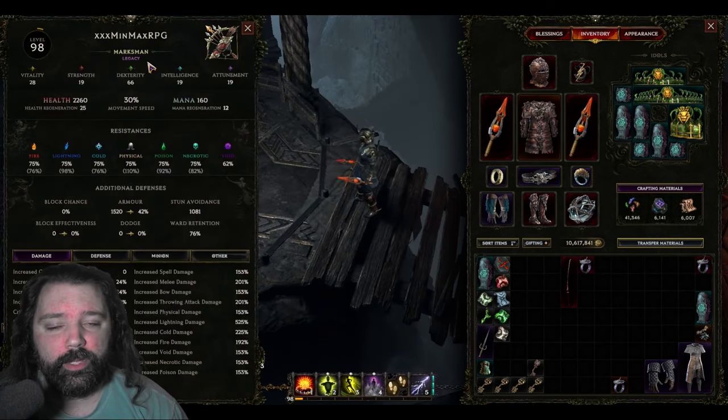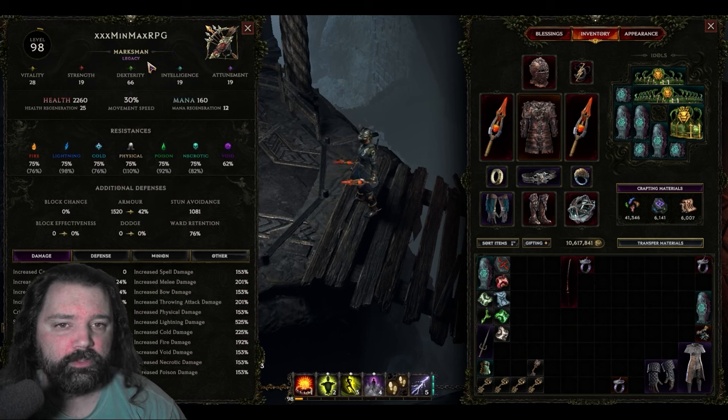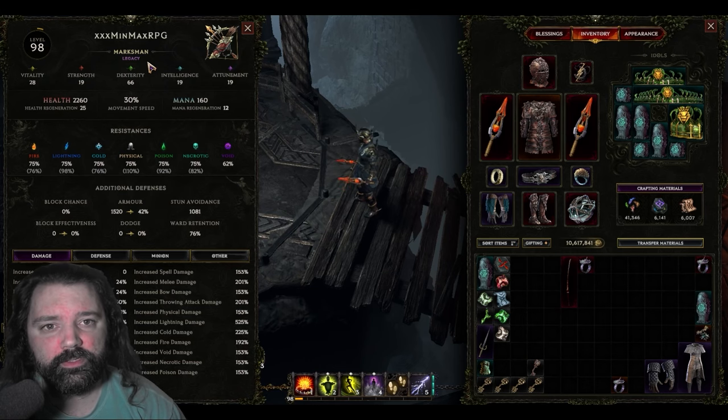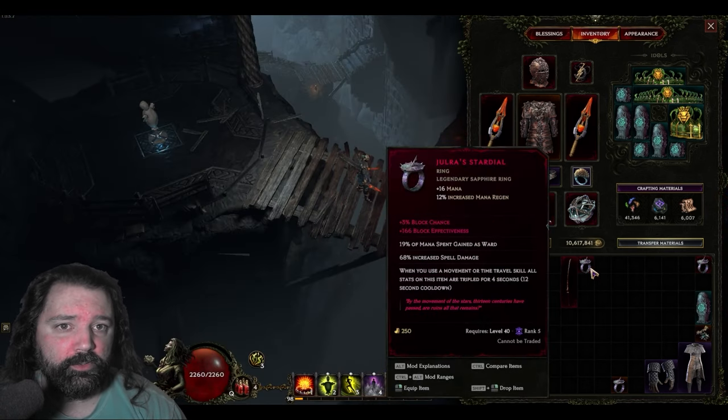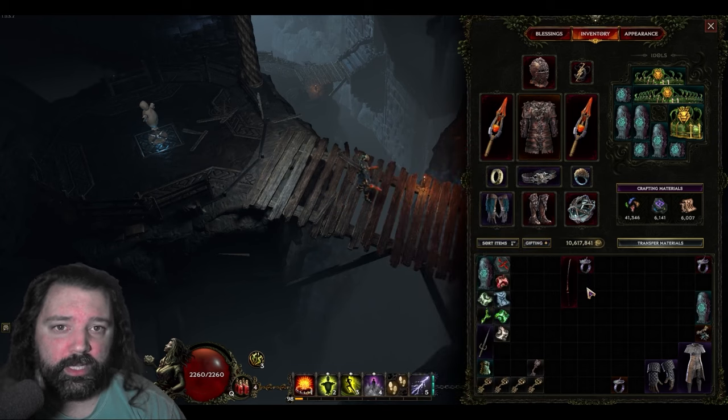This build uses the Marksman Mastery for the Rogue class. If you're looking for a bow or archer type build using similar skills, I've got one of those on the channel as well — I'll leave that link in the video description. This is going to cover the melee version. By utilizing Eye of Green and Jeweler's Stardial, you can actually take the boss damage that this build has to another level.